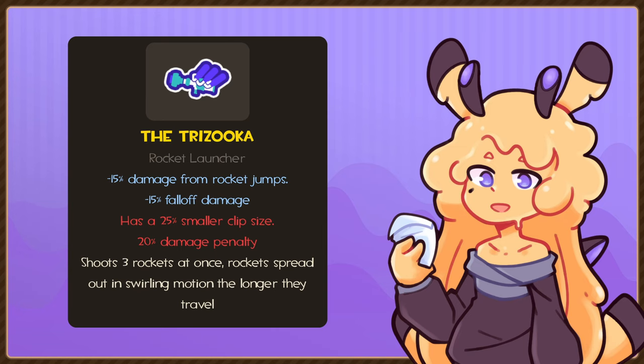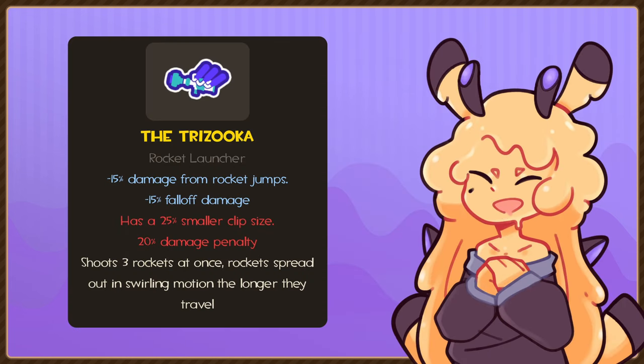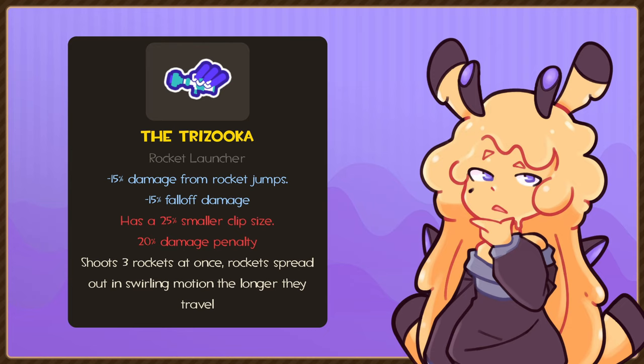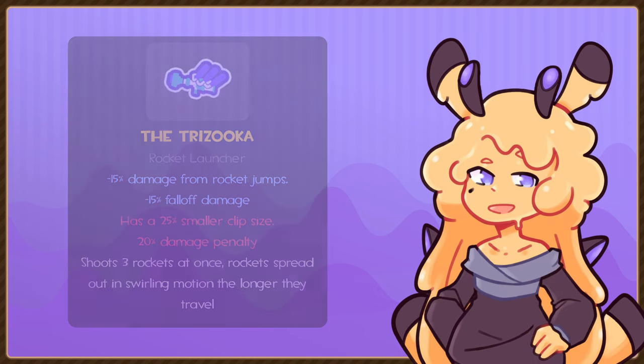Instead of three rockets in reserve with a slower firing speed or something simple like that, I thought this more outlandish idea would make for a more intriguing weapon concept. Would it be good? Hell no. But it's a unique one that would see some good application as a joke pick to stop lobbies. It'd essentially be a rocket shotgun at close range, especially since it'd have a bigger blast radius for the closer initial rockets, yet it'd suffer pretty harshly with mid to long range. It'd be a weird weapon, but a fun one to throw on in more cramped maps just to mess with people.